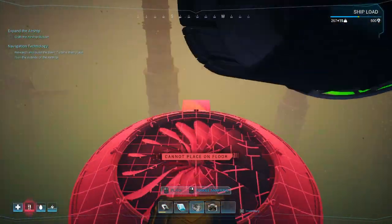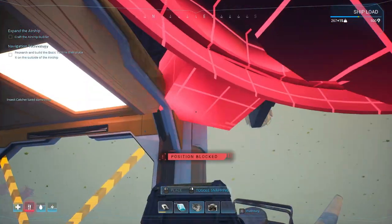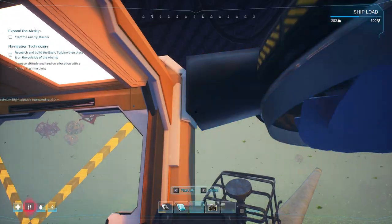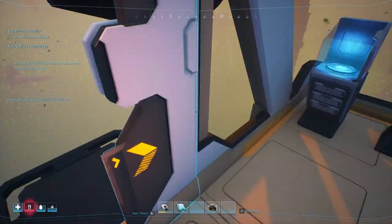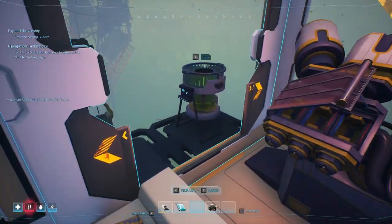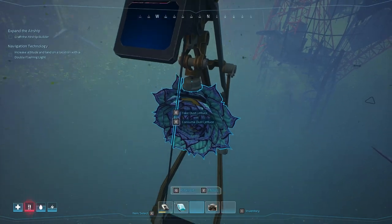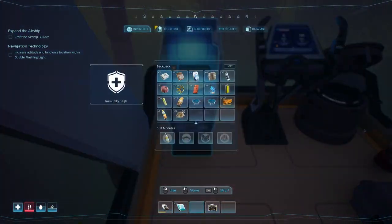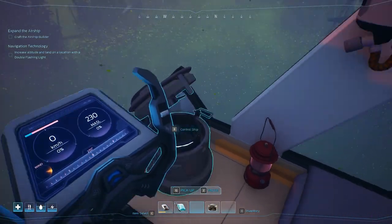Are we gonna stick this? We need somewhere high - like the back of the ship maybe. It might not look pretty but once we land we can make it look prettier. I think we need food - oh we got lettuce. Let's eat this before we pass out.